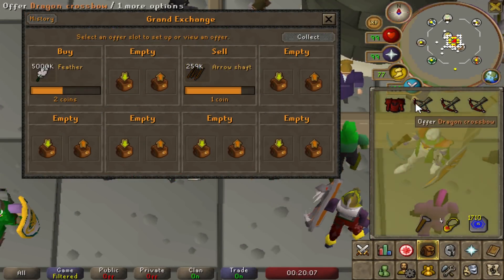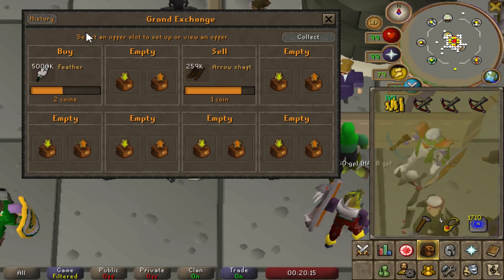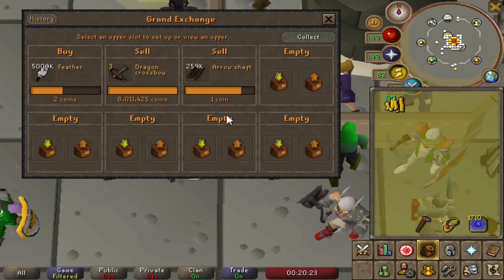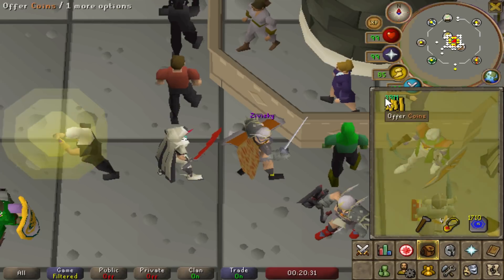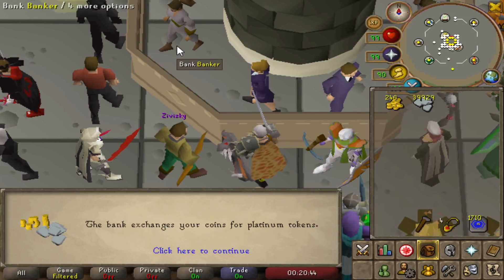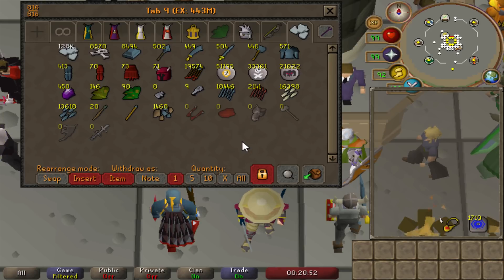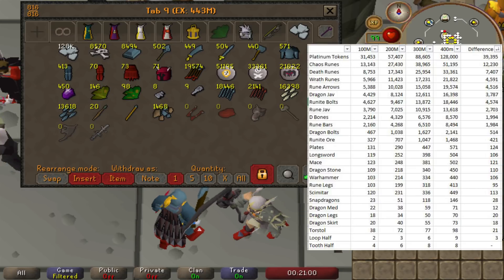All four uniques are now crafted — three dragon crossbows and one dragon plate body. We threw them all in the GE. That dragon plate body sold for 14.6 million GP, which is a very nice drop to get. The three dragon crossbows sold for a total of 25.3 million GP, bringing our total to almost 40 million GP — specifically 39.9 million GP — just from our four unique items. We deposited all of that into the bank, and we're now sitting at 128,000 platinum tokens, which is an increase of roughly 39.395 million GP.